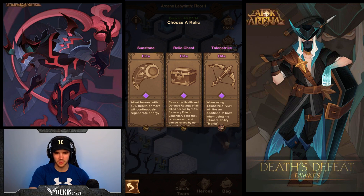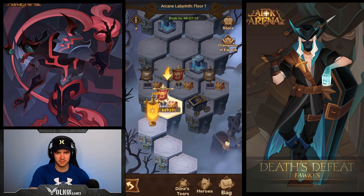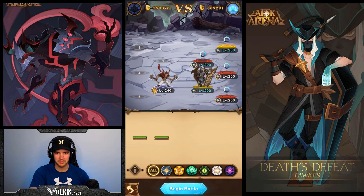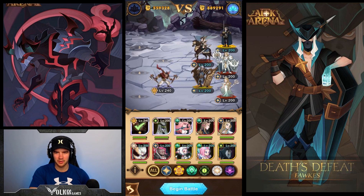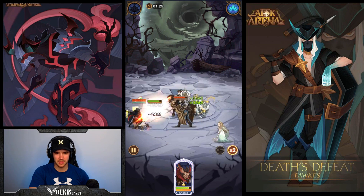We're going to go for the stones here — if we can get the sunstone and the moonstone, that'd be nice. This one's going to be really annoying. You've got Hendrick with the knockback, Strudel with her knockback, and Thane doing his stun thing. Let's just have a look and see how it goes. We need to throw axes at some stage.